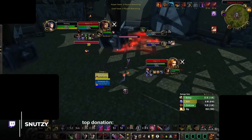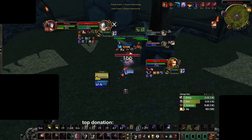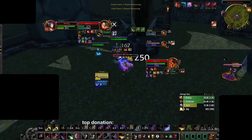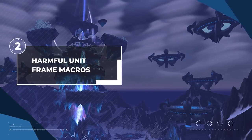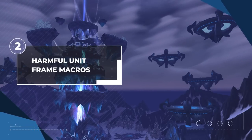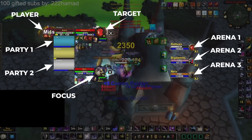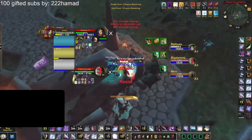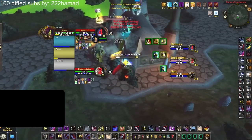The main function of the majority of your macros will be to cast spells. By default, these spells will only be used on your current target if they are targeted abilities, so what do you do if you want to cast a spell on someone else? For that, we need to add some targeting commands — pay close attention, because this is the most useful part of macro making. The user interface is full of interactable frames, and using macros, you can cast spells on any unit frame regardless of your current target.